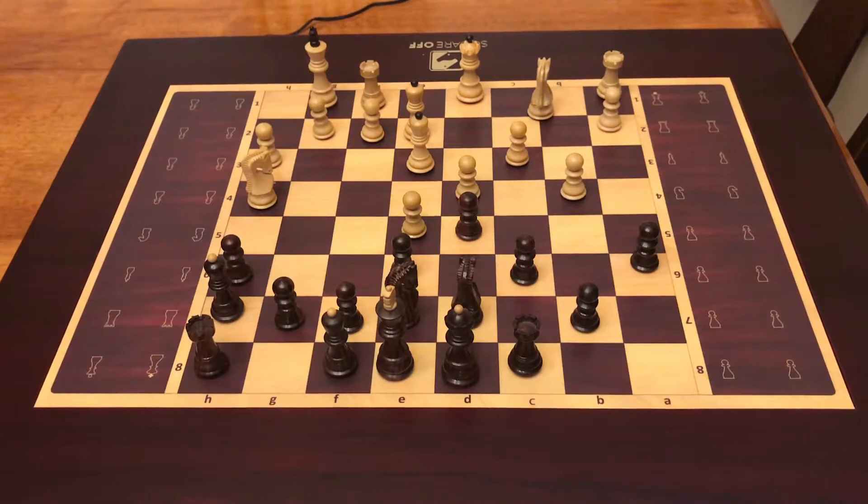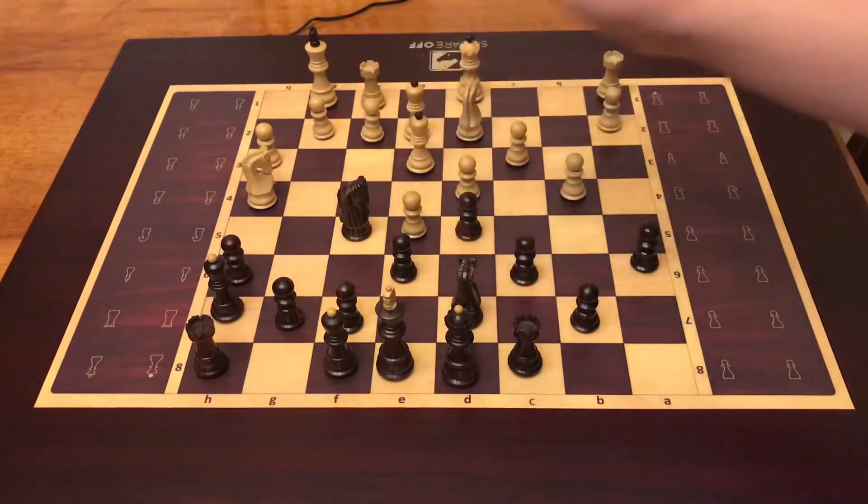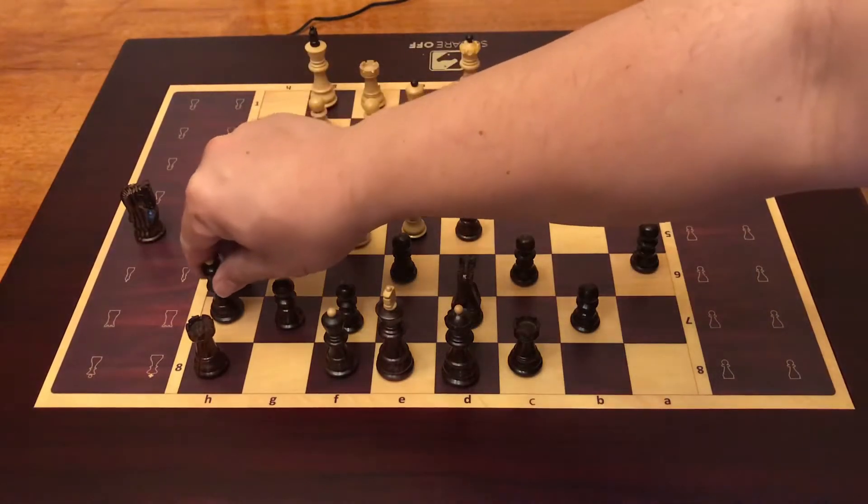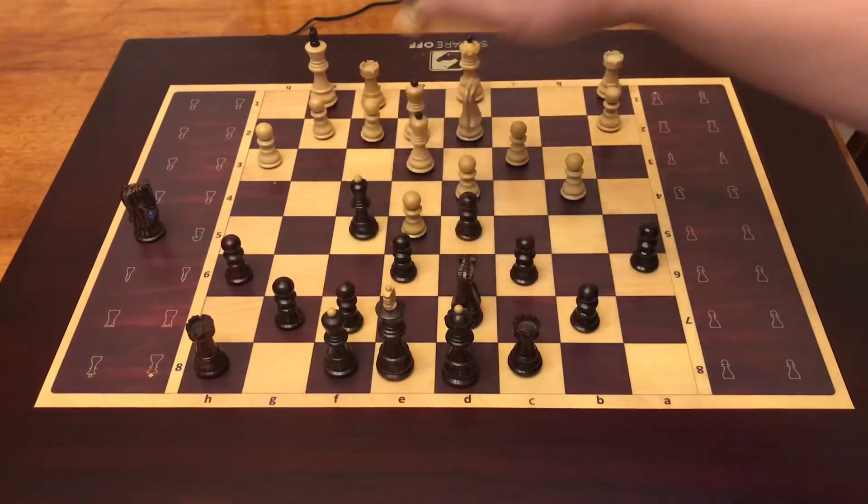The knight or the black bishop is being attacked. I want to exchange that piece, and my next plan is to develop my bishop to e7. Right now the knight takes knight, so what we're going to do is capture the knight using my bishop.